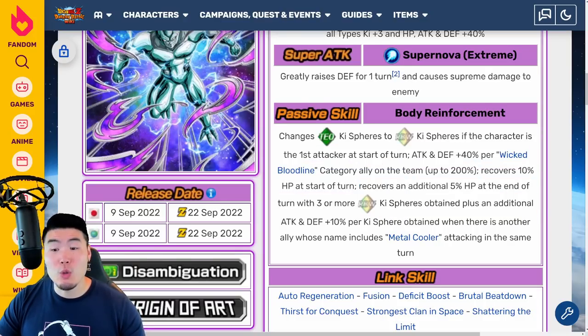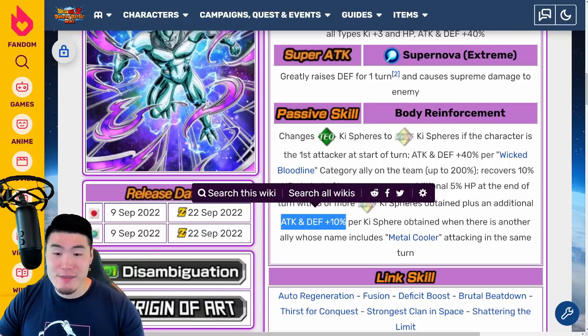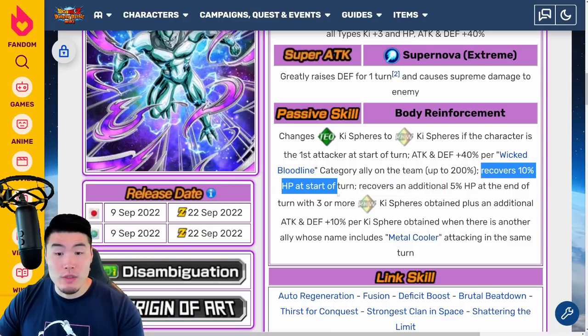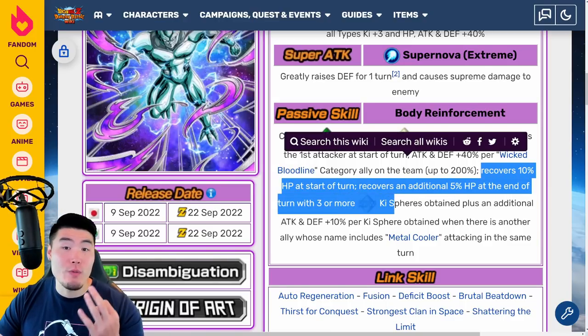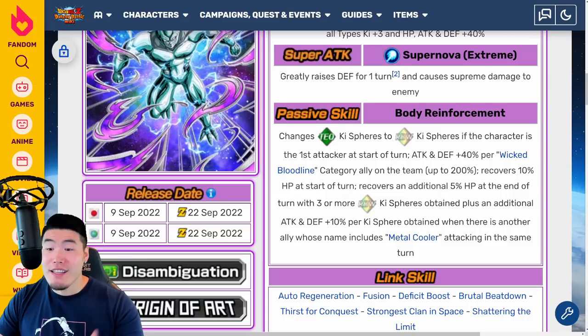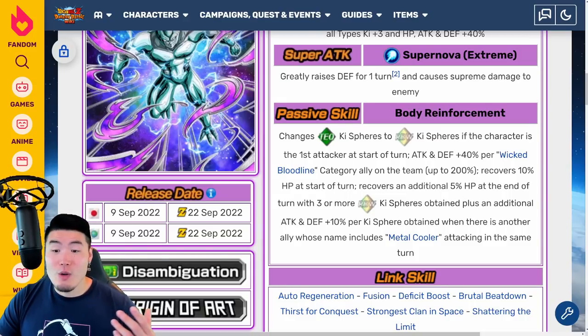So this guy's a mix of attack and defense — 10% as opposed to 25% for just attack or just defense per key sphere obtained. Instead of getting the dodge chance or debuffing the enemy, this guy's going to be healing you up to 15% with three rainbow key spheres, which is pretty decent, especially if you have the PHY LR Metal Cooler on your team. That guy's going to be healing you for like 35%. This guy's an additional 15%, so when you have both it's like 50% healing, which is pretty crazy.